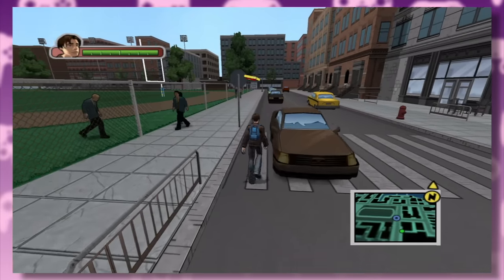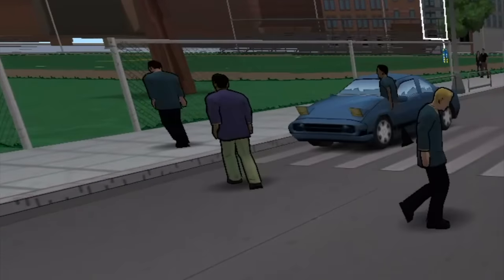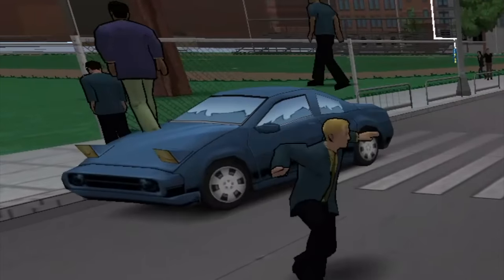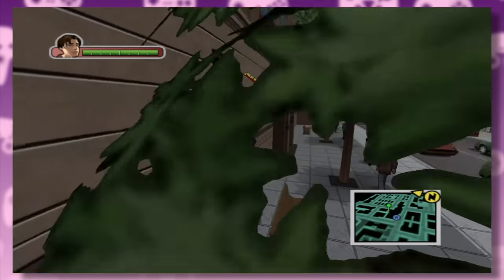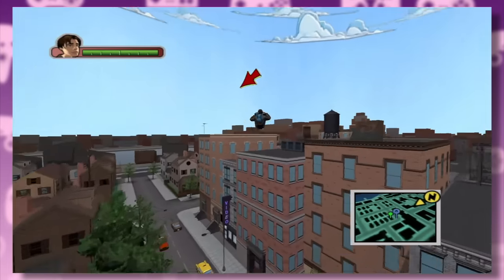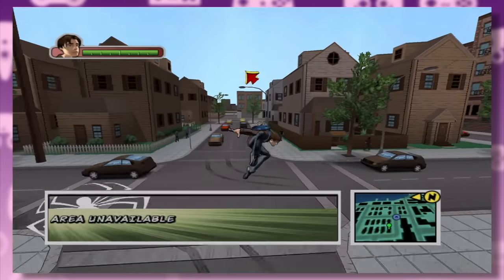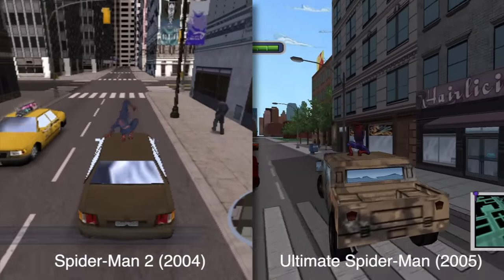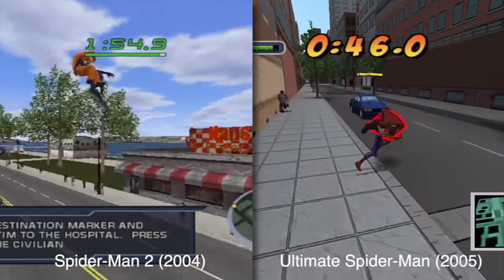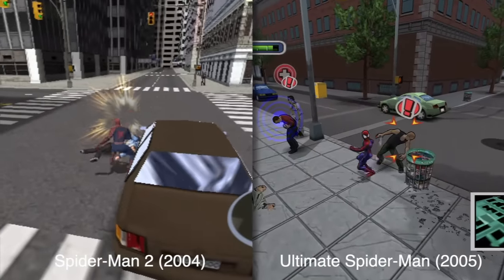Being released only one year after Spider-Man 2 and on the same console, Ultimate Spider-Man borrows a lot from its film-based predecessor. The combat is nearly identical, only this time the streets of New York are being terrorized by evil Brits — looks like the members of Westlife have gone rogue.